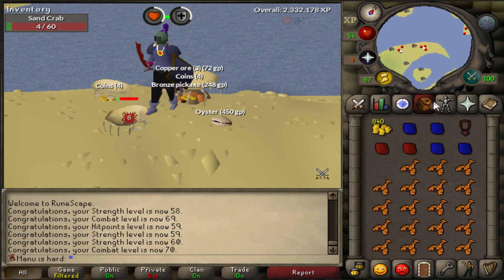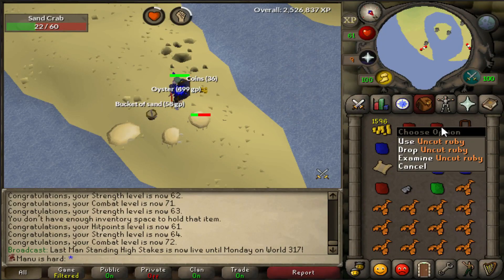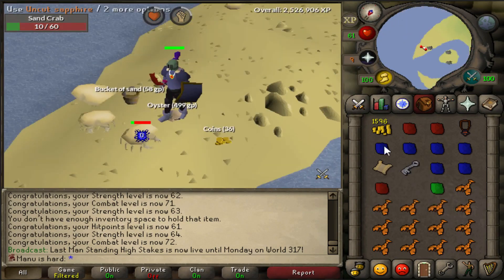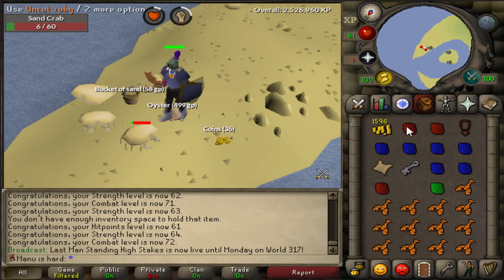This Rune Scimitar sped up the training so much. Sand crabs are paying off. As a noob, almost every drop is valuable - look at all these gems I'm getting. I've got an easy clue, and I've finally got a full crystal key here, so that is awesome. At least got a dragonstone, which we can't use, but we've got a chance of getting rune plate legs from the chest.